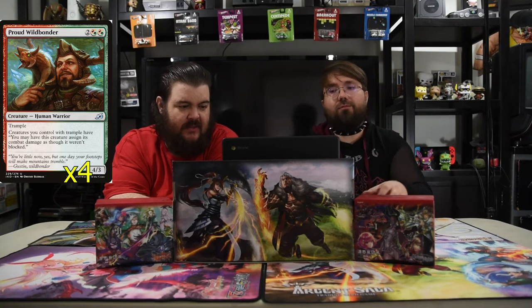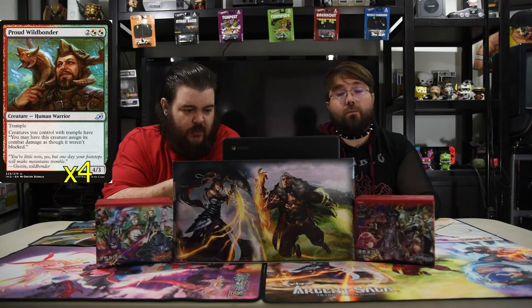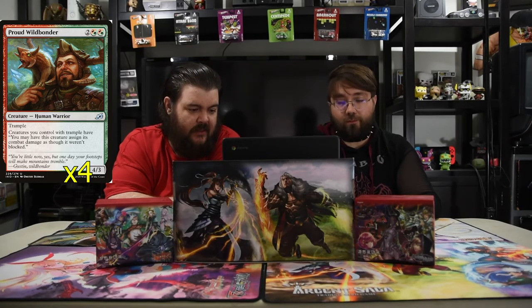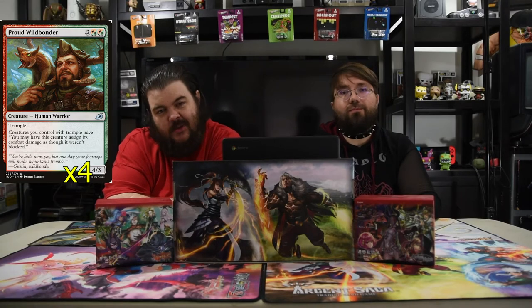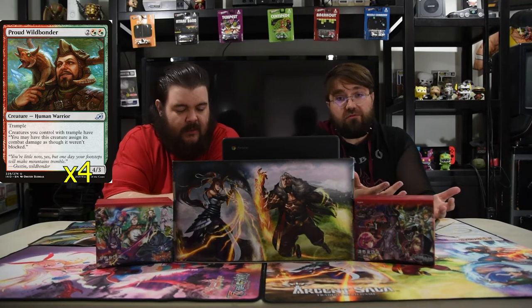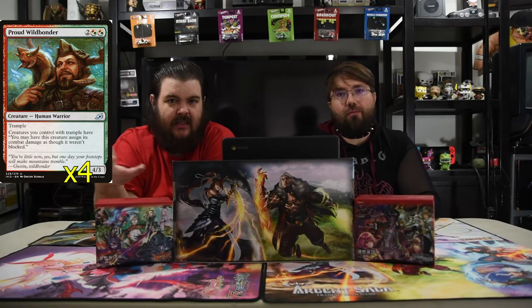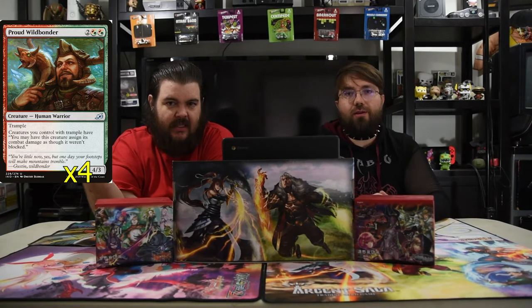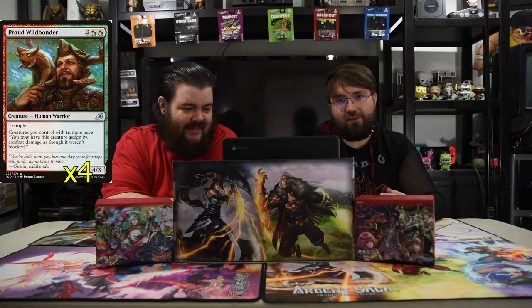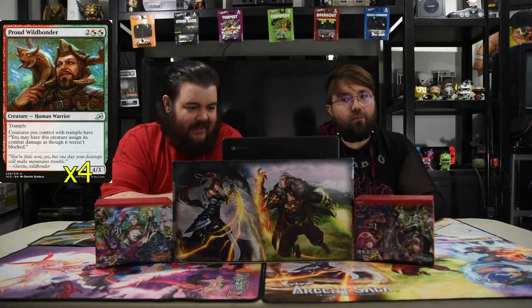Next is the Proud Wildbonder. He is two and a red-green, red-green hybrid, so four mana total. He's a 4/3 trample. Creatures you control with trample may have this creature assign its combat damage as though it weren't blocked. So all your dudes that have trample — which pretty much everyone does — they don't get blocked essentially. I mean, they do get blocked, so they're still going to get damage dealt back to them. But you get to not deal your damage to that creature and they just take the damage. I've seen too many times in limited when they just throw away all their creatures because of this — they're like, oh, they take damage, they're dead. Your dudes still take damage back.